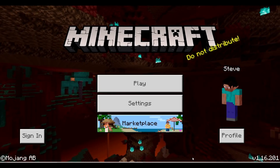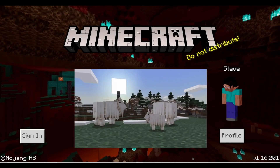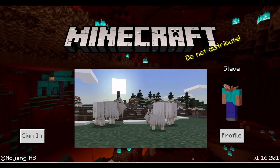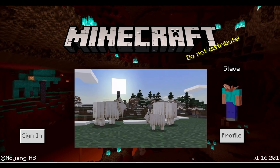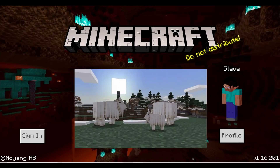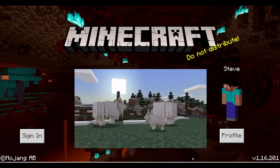Now on to the mobs. First up we have the goat. You can find these guys spawning on cliff sides and mountain sides. They do look friendly, however if you make them upset they have a powerful charge, and they can jump higher than other mobs.